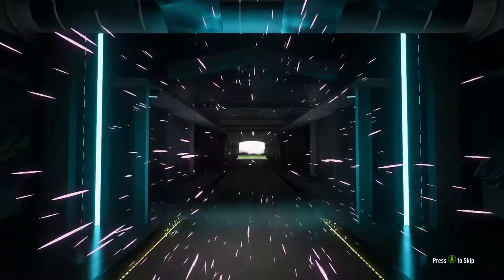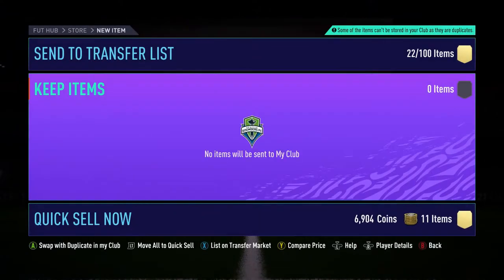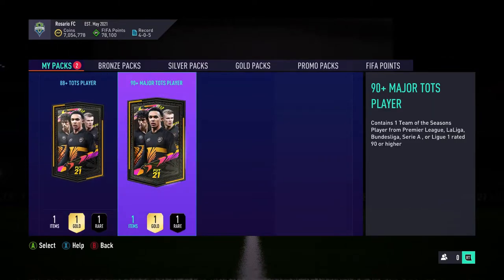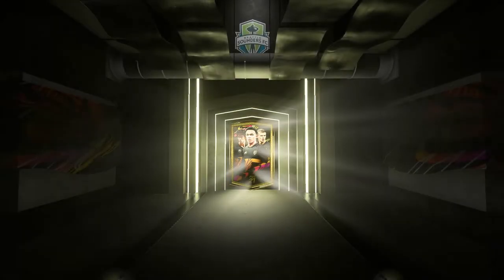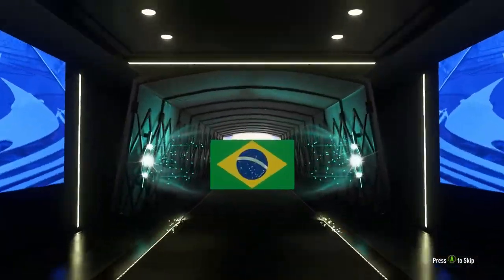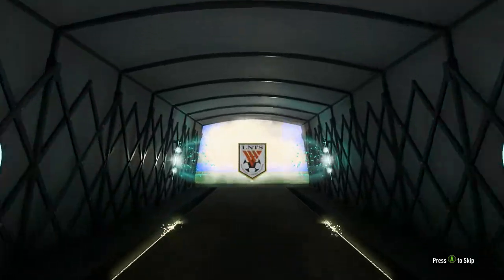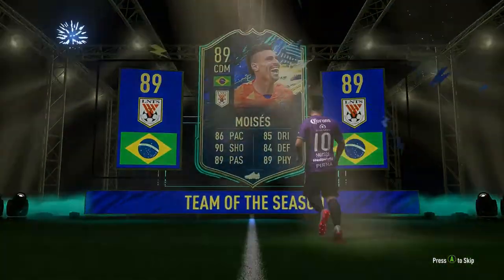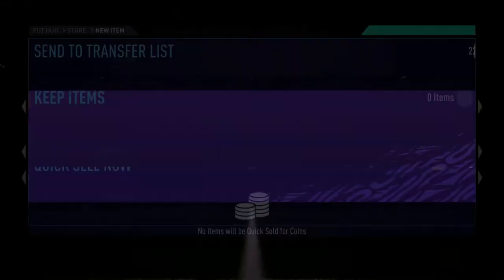So we're going into the final 50K packs — the 88 plus and 90 plus. There should be a trading video tomorrow or the next day over the weekend. In the 88 plus TOTS pack, I got a little bit excited because we got the Brazil flag, but then it turned out to be just a total random player I don't even know. Looks like someone from the Chinese league or maybe the Rest of the World TOTS. Just going to store him.